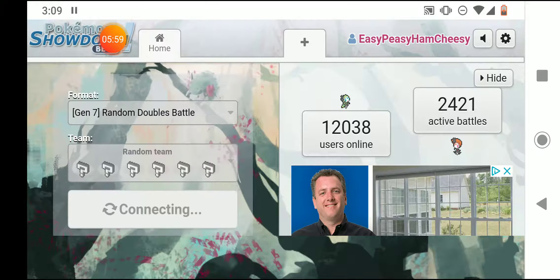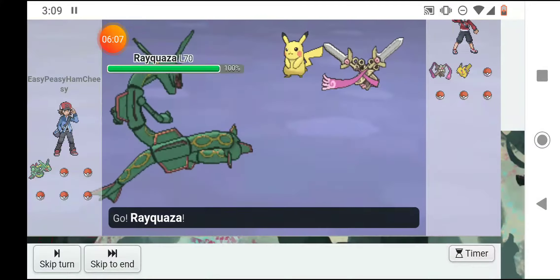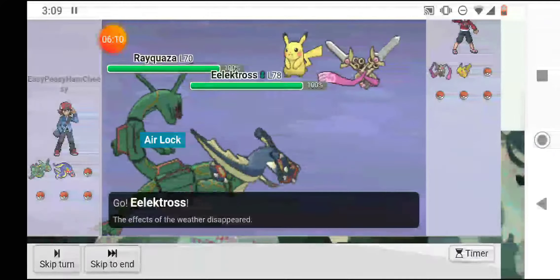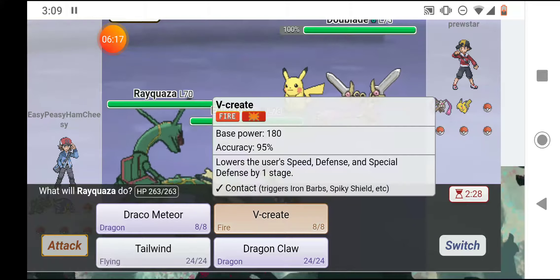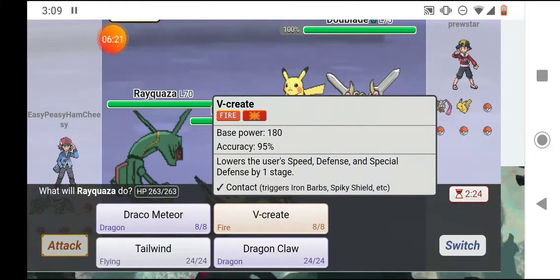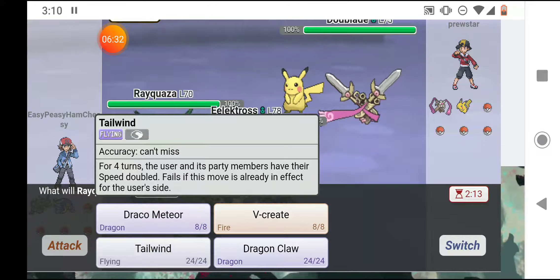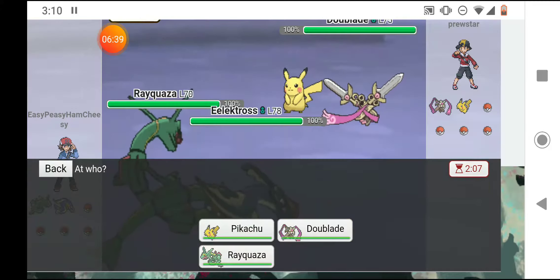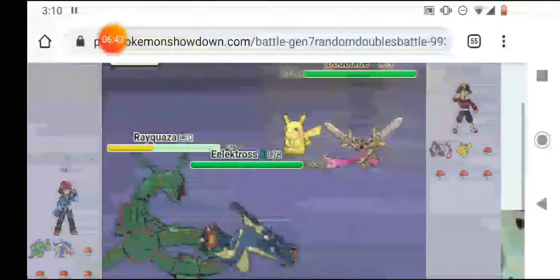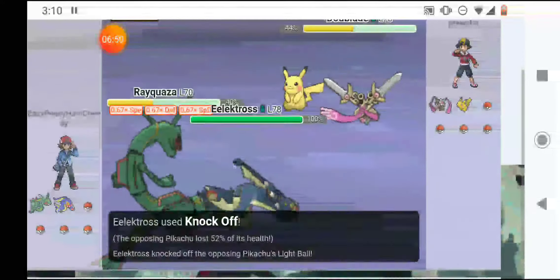I get into another one. He sends out a Dewblade and a Pikachu; I send out Rayquaza and Electross. My item is a Yache Berry — probably makes Ice type moves do less. I'll Draco Meteor Dewblade and Knock Off Pikachu. He used Thunderbolt on me, I used Draco Meteor on him and it did basically the same amount. I hit Pikachu with a Knock Off and it did more than Draco Meteor.